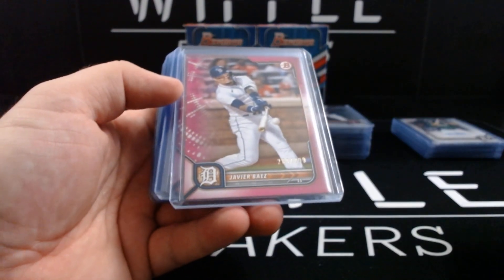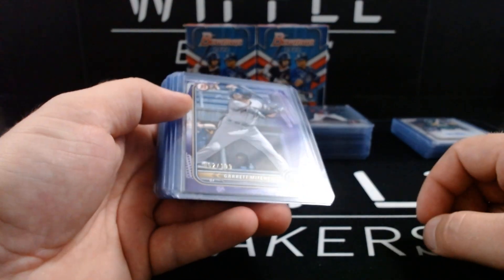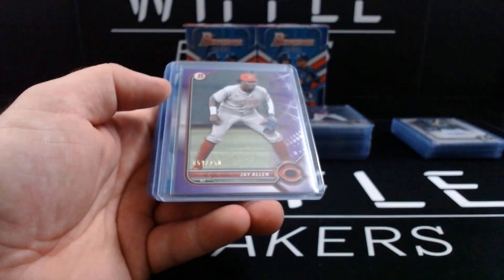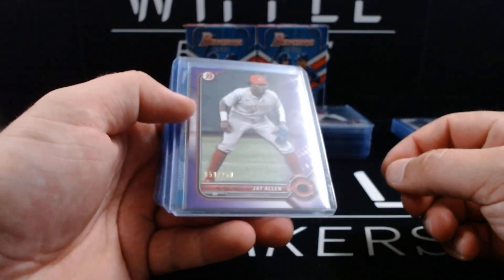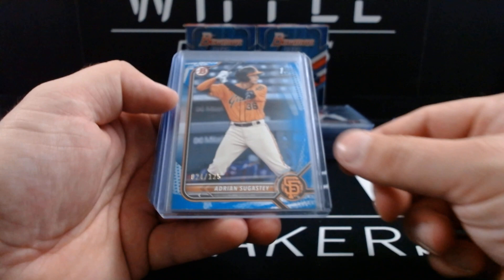Fuchsia out of 299: Javier Baez. Purple pattern out of 199: Bobby Dalbec. Garrett Mitchell, Michael Escoto, and Jake Burger — traditional purple paper parallel, 59 on 250. Jay Allen blue pattern parallel, Adrian Sugaste out of 125.